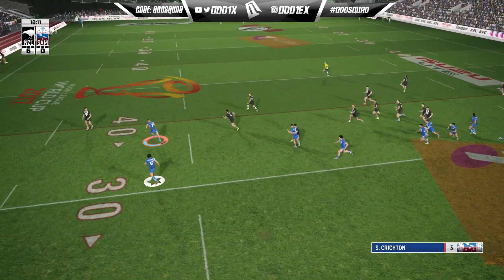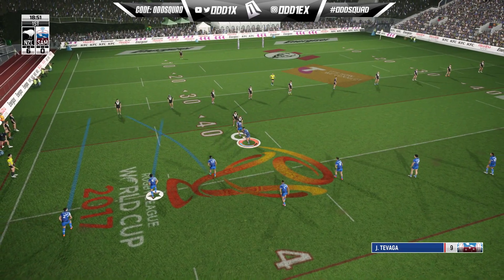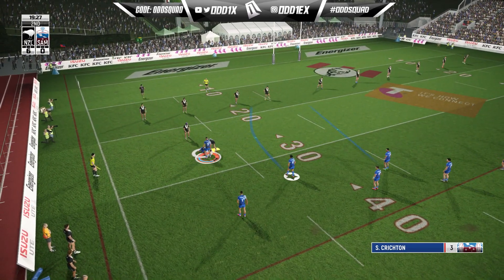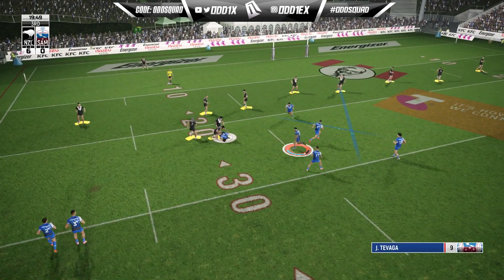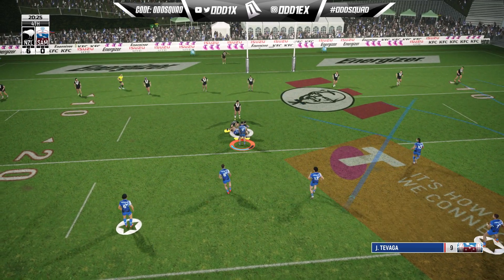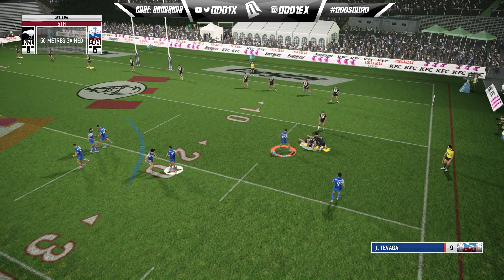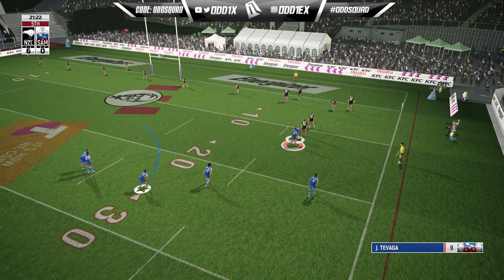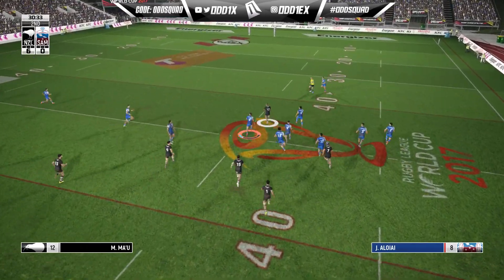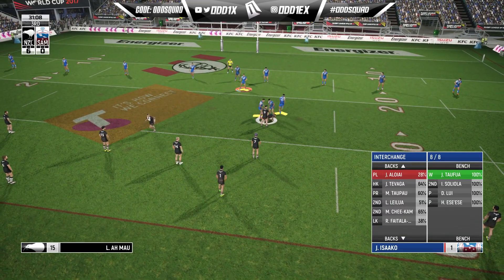We send it to Jermaine Isako, flat to Crichton — I was hoping Luai would trail right up on his left shoulder. Down the short side, Luai draws in one, Nofoaluma gets a bit of space down the sideline. Jerome Luai does well to hold on after copping a whack. Isako in the middle — nothing doing. Out to Chee Kam, to Joey Leilua, and again we run into a dead end. Fifth and last — we try something different with the kick.